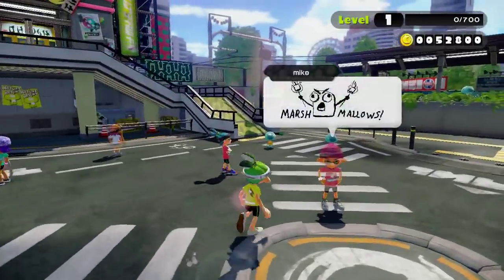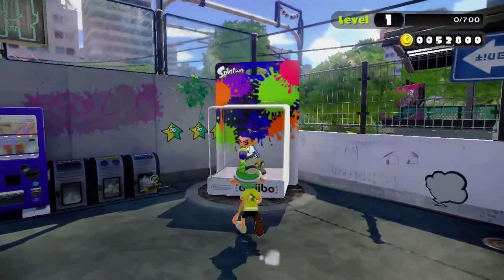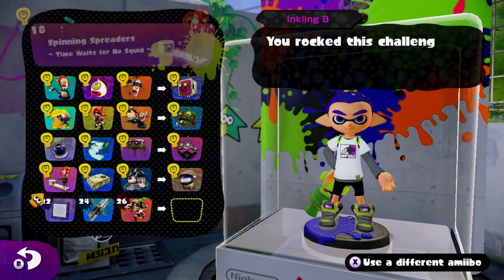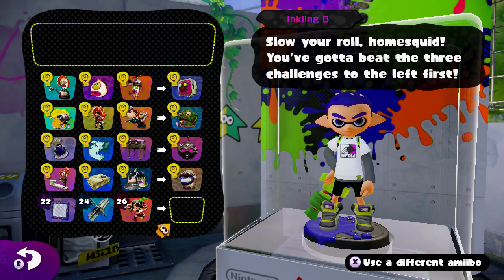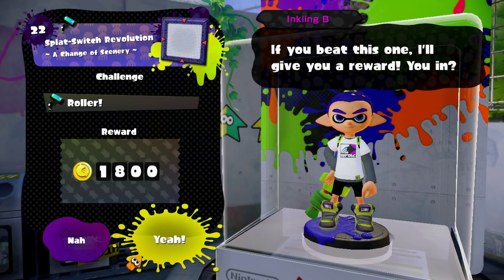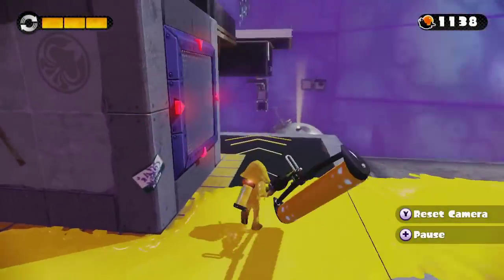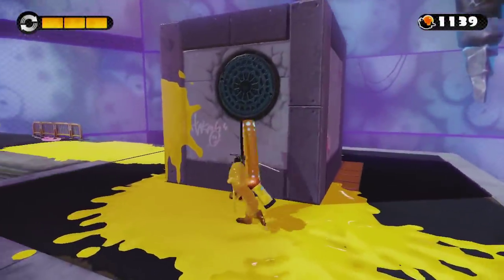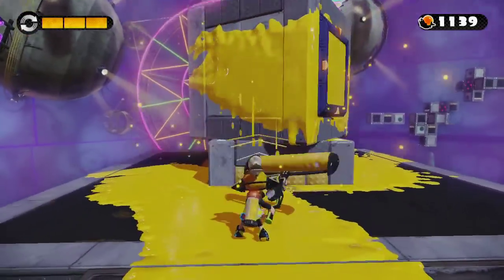Hey everyone, we are back with more Splatoon, and this will be the last set of amiibo challenges. We have the last row of the inkling boy challenges to go through: levels 22, 24, 26, and then the final boss, who is probably going to be really weird to fight using the roller. After this I will start online — I'll be level one and everybody else will be like level 50 or something.